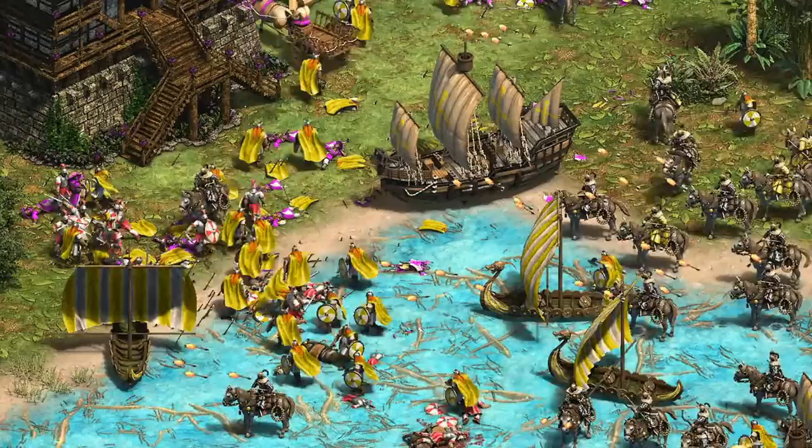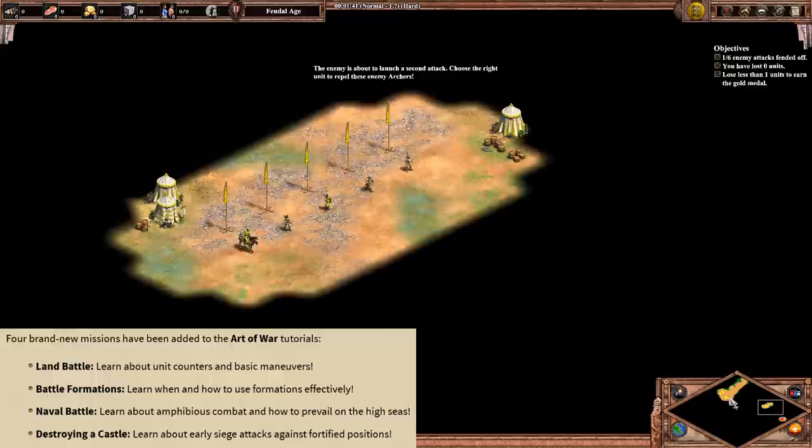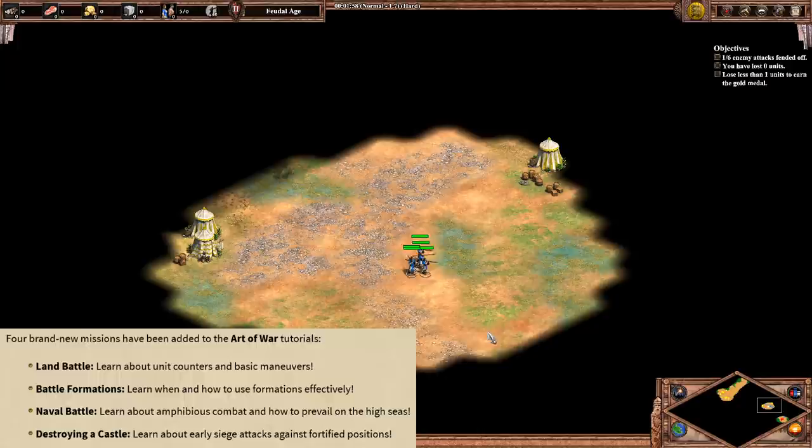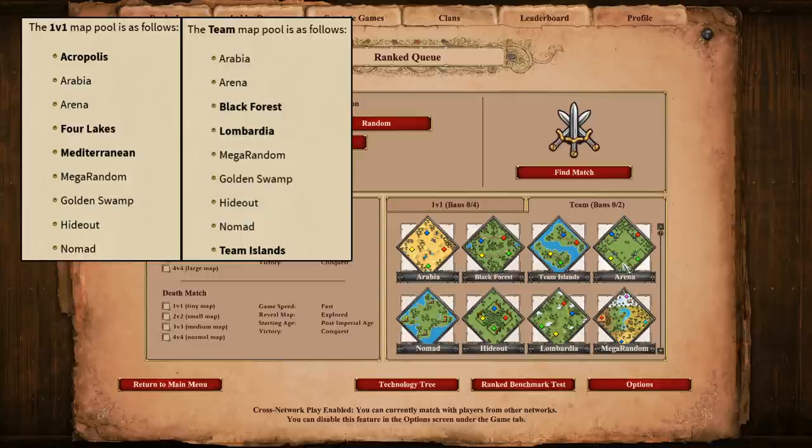If that wasn't enough, they also get a new unique unit: the flaming camel. It's described as a fast-moving petard with bonuses against mounted units and elephants, which makes it sound like an anti-unit petard equivalent instead of being strictly anti-building. Overall it's a pretty extreme change to the Tatars — basically everything is improved at once. I always thought Tatars felt a bit odd partly because they lacked an obvious go-to strategy, and they're still a bit eclectic, but at least they're better at all of those random things they can make now. Those are the balance updates, but the patch also included a few other notable changes. The first is four new missions in the Art of War tutorial. Art of War definitely helps new players jump into the game, and the new missions center around choosing counter units, siege units, naval battles, and battle formations.